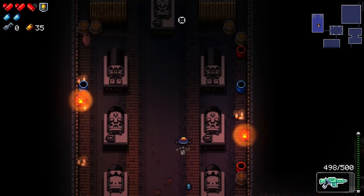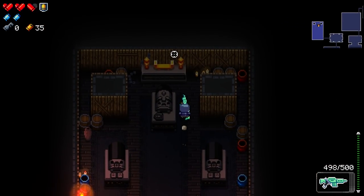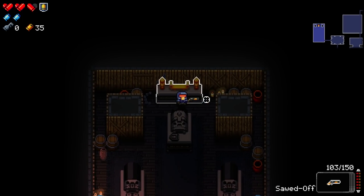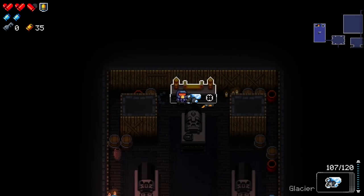We picked up a new gun called the Fight Saber. This one is actually one of the few cursed guns in this game. And here's a shrine — I've yet to actually figure out how exactly to use this one.